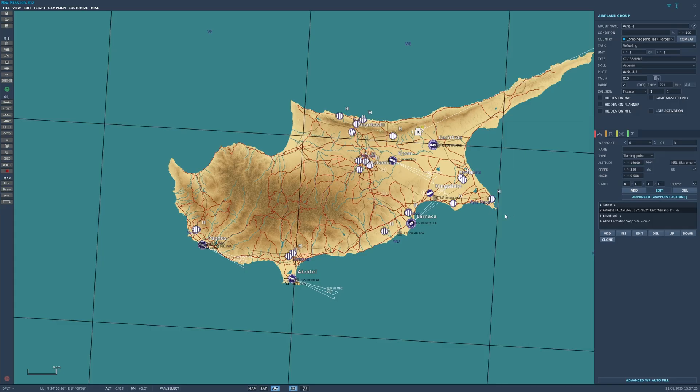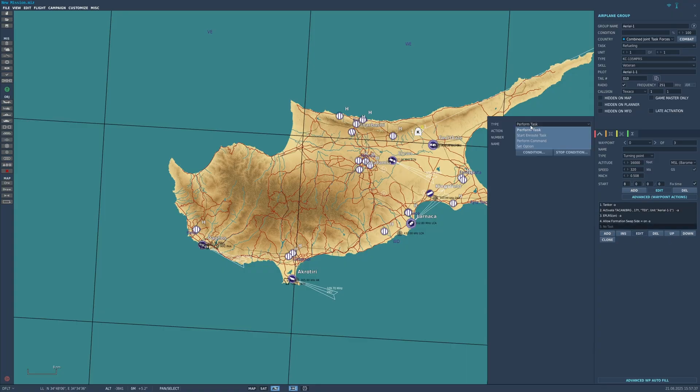But there is one more thing you might want to turn on so you don't shoot the tanker out of the sky and commit fratricide when you're having a bad day of refueling. Go to where you would add a task at waypoint 0, press Add, go to Perform Command, scroll down this menu and select Immortal. If the value box is checked, that means it is on and you can rest assured that the tanker will be safe from your rage.